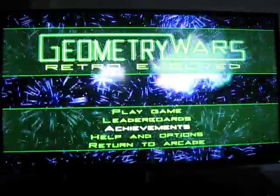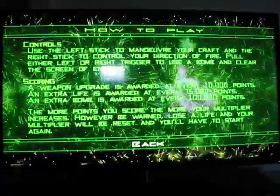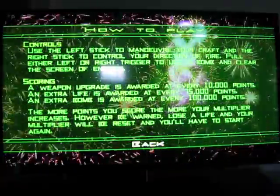Achievements takes you to your regular Xbox achievements. Help and options — how to play, very simple. Control: move around, shoot. Couldn't be more simple.